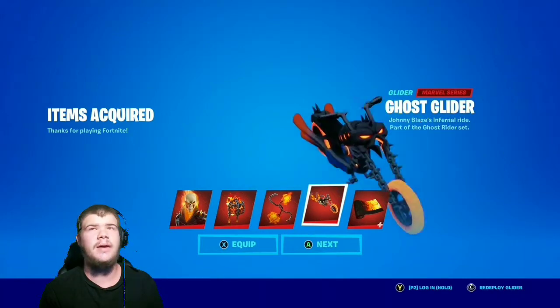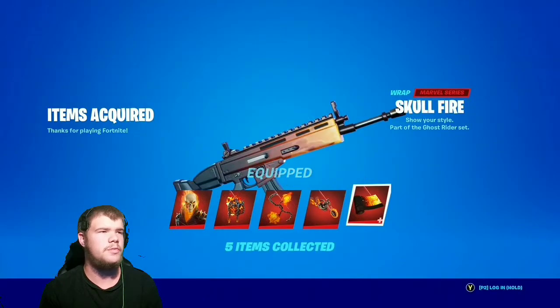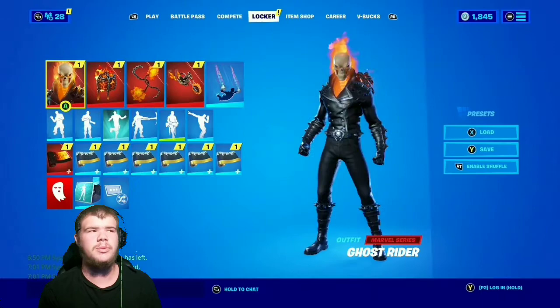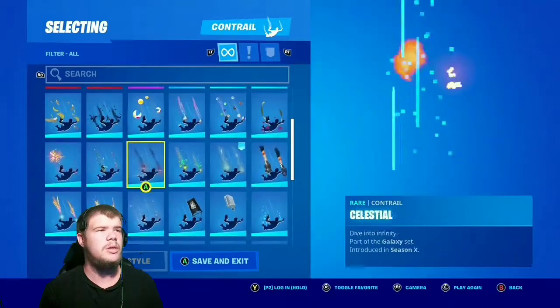Ghost Rider has a nice set. I really do like it a lot. I believe I'm gonna wear the heck out of this. Let's see if we can find a great control form — I think the lava wrap would look great. Yeah, that looks nice with him. I'll show you what it looks like in game. So let's jump right into it and equip all this.